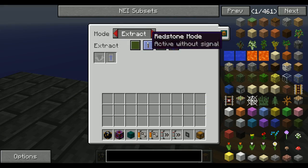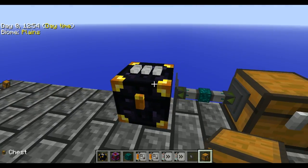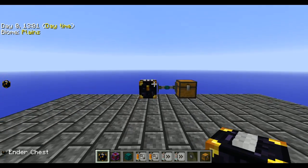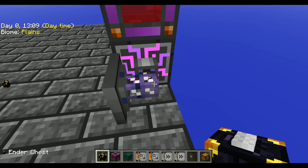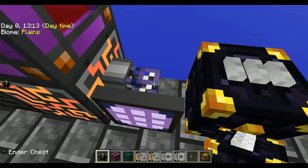We want to extract and send the items — insert — so whatever is in this chest is going to get pulled into your ender chest. Next you want to go to your ME system after you hook this up to whatever you want to send into this chest, and you're going to place it next to one of your cables wherever they are.